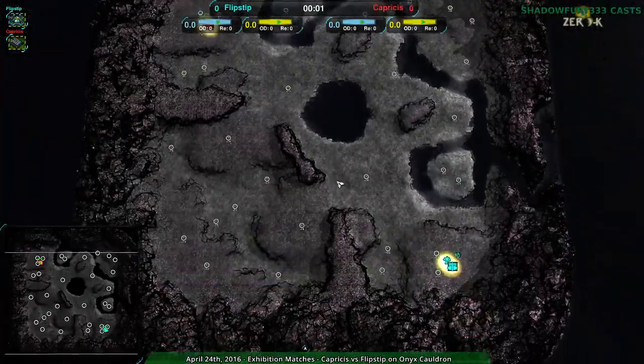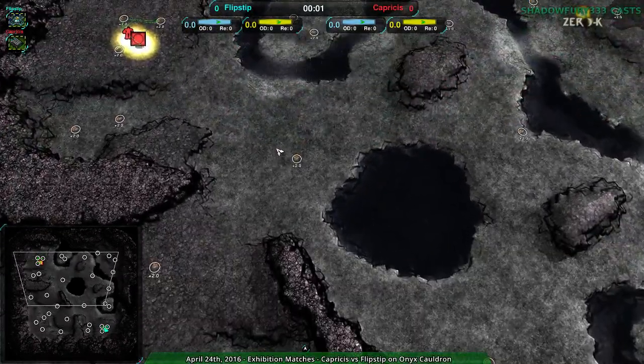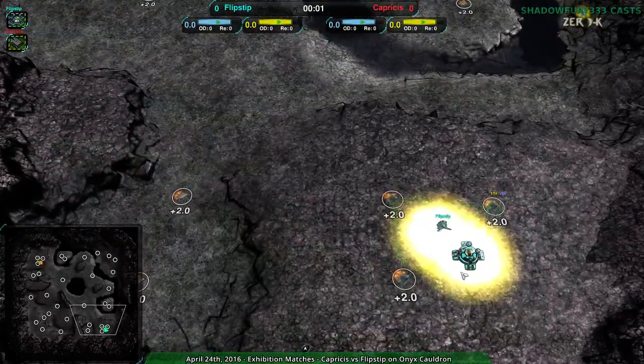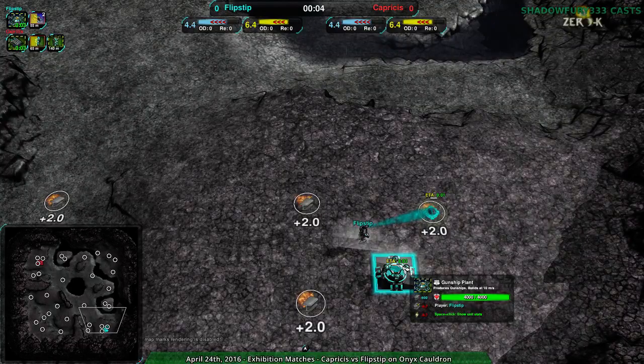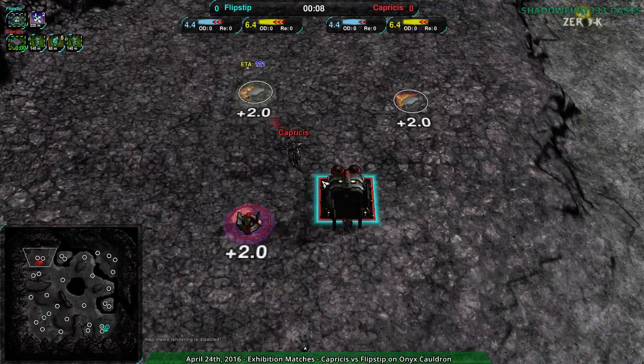A rather pretty watery map with a bunch of rain which you probably can't see. Anyway, let's begin. Flipstep going for the gunship factory — sorry, I can't even recognize factories when I see them. Gunship factory. Cloakibot is Capricious's choice, because Capricious has often been going for Cloakibot recently.